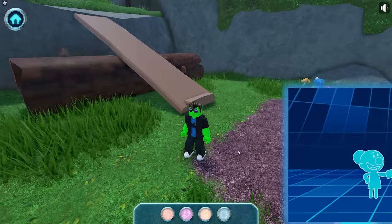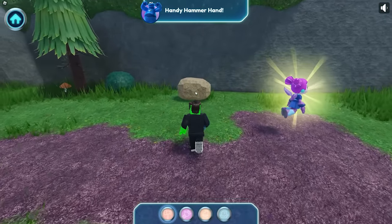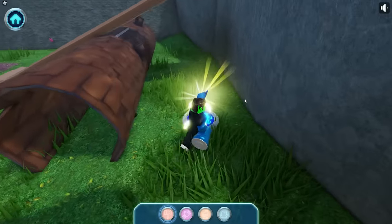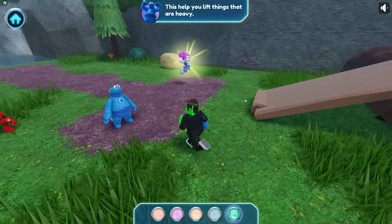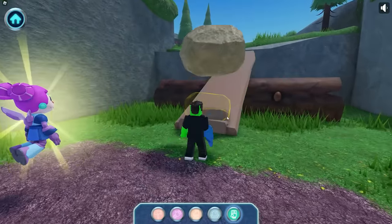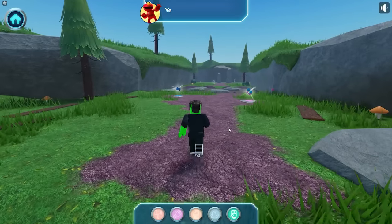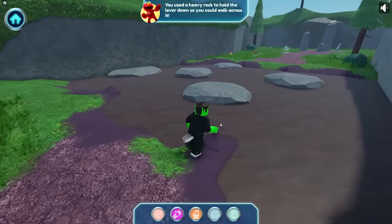Let's find something heavy to use. And the hammer hand — collect the strong arm! Elmo's right, that will help me pick up the heavy rock! Strong arm — this helps you lift things that are heavy! Let's use it to move this rock to keep the lever in place! You used a heavy rock to hold the lever down so you can walk across it — we did it!